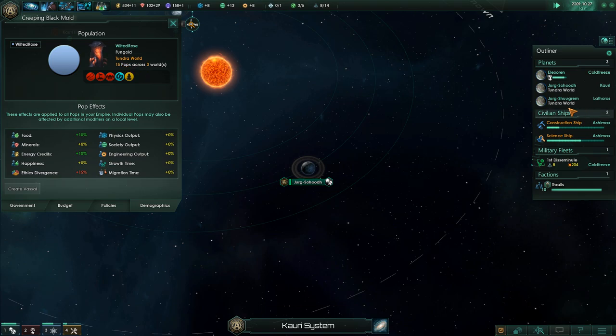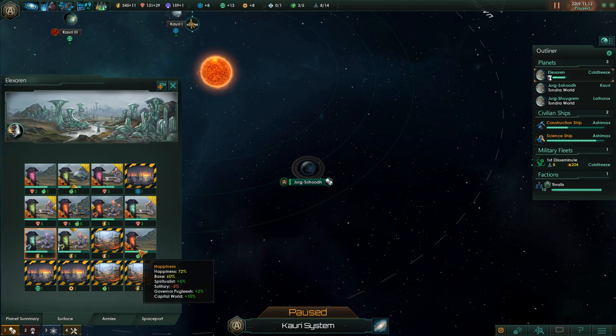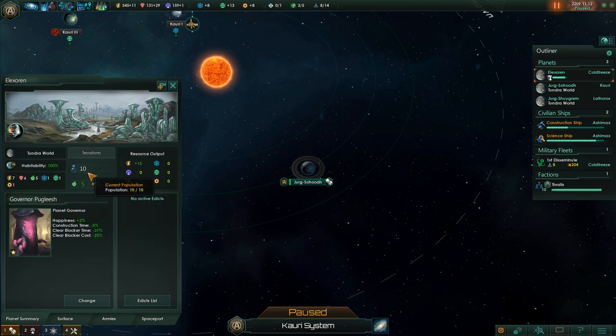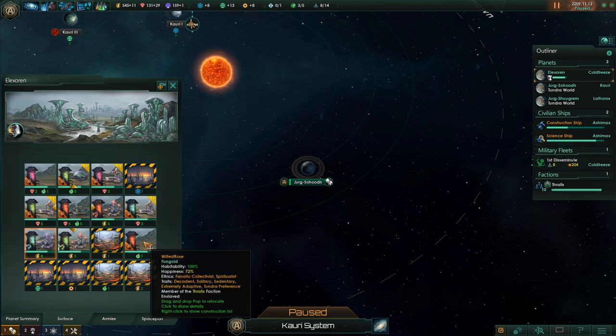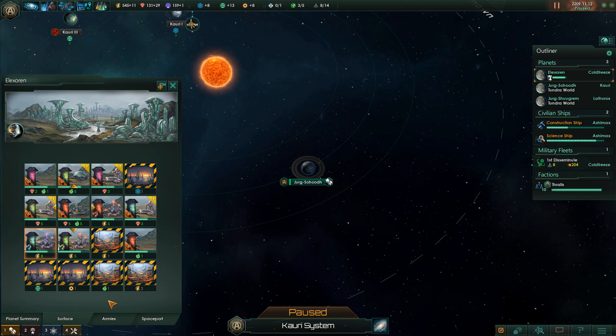It says we have 15 pops. Is it counting our partial pops? I guess that's what it's doing — 13 actual pops, 15 if you count the ones that are in growth. Does that mean our population here is not growing? It does. Crap, crap, crap. We have planet size 10, 10 out of 10. We need to clear a blocker, otherwise we're wasting all of our food growth here. Whoops! That was a big deal. That was a problem. Should've done that a while ago.